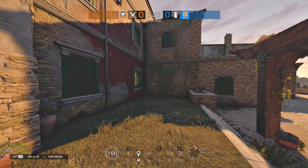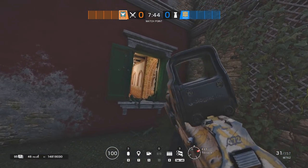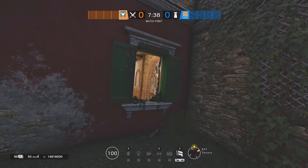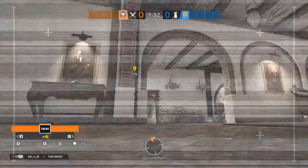Now we will see a very underrated angle on Villa that you can do on any roam clear setup. Thanks to Team Empire, you will be able to cut off any rotation between the 1st floor. This means if you are clearing 1st floor towards the Main Stairs side, no defender will be able to flank you without passing through your line of sight.